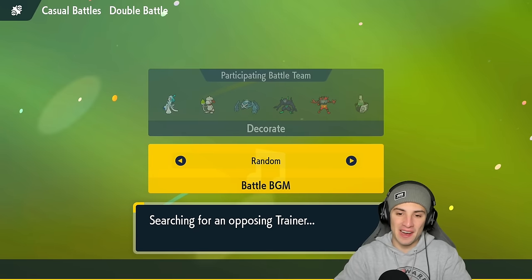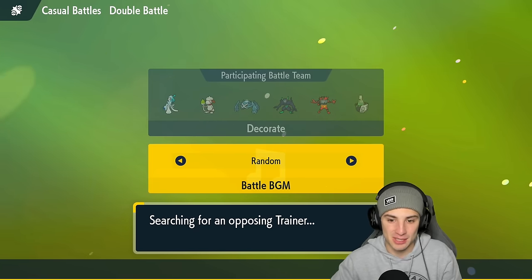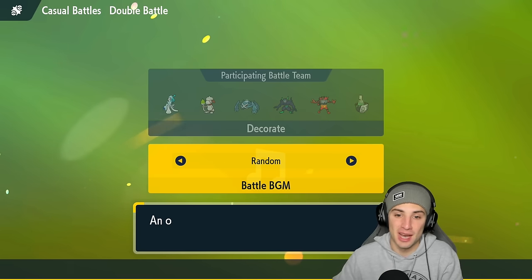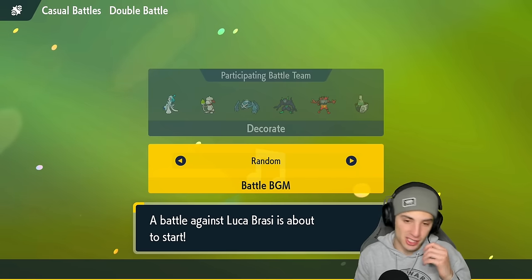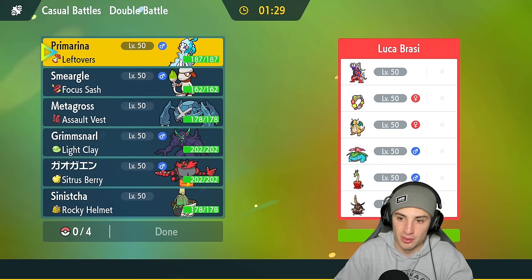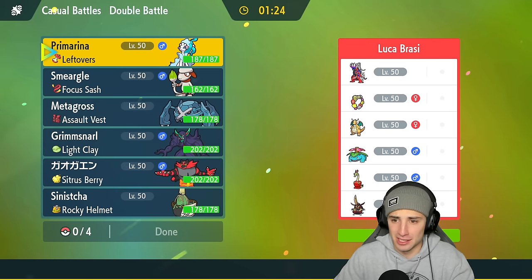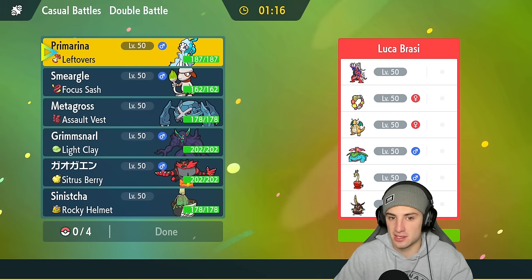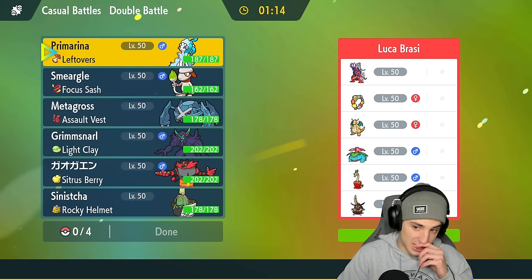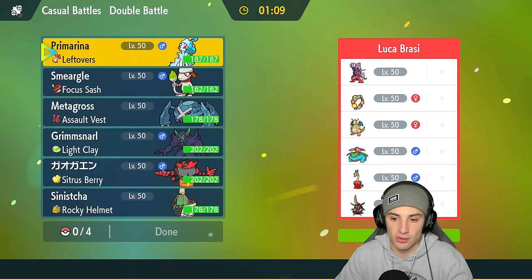Loading into our final match — Primarina just ripping, Decorating for plus two on special attack and just unleashing on opponents. I've been loving this team so much. We might want to use Smeargle and Primarina again since it's just so much fun. But we're going up against legendaries — Koraidon. Koraidon team with Venusaur to set the sun, plus Cofagrigus, Hydrapple with Fickle Beam, Kingambit, and Dragonite.